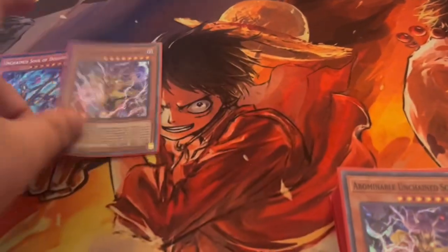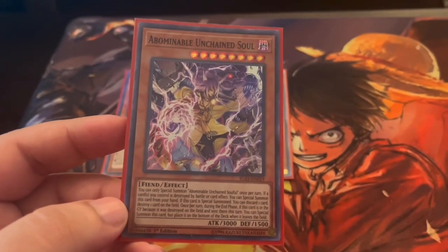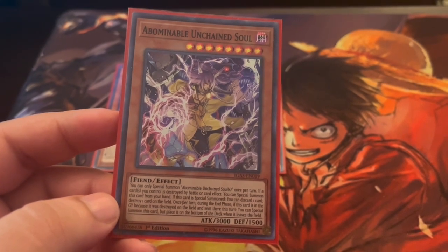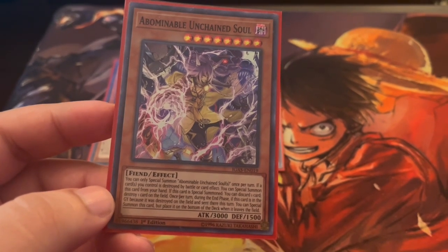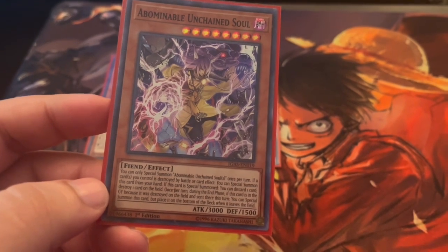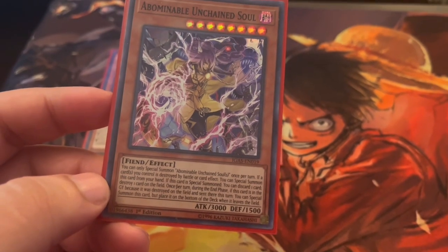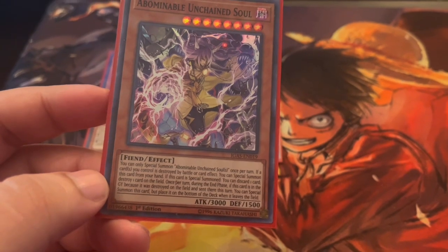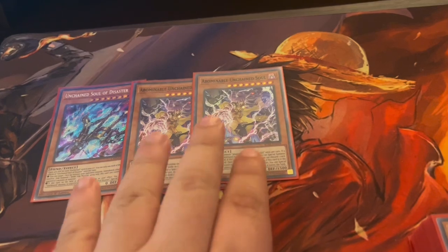The main man himself is Abominable Unchained Soul. If a card you control is destroyed by battle or card effect, you can special summon this card from your hand. When special summoned, destroy one card on the field with non-targeting destruction. During the end phase, if this card was destroyed on the field this turn, it special summons itself but is placed on the bottom of the deck when it leaves the field. A very powerful card and a must-have two-of.